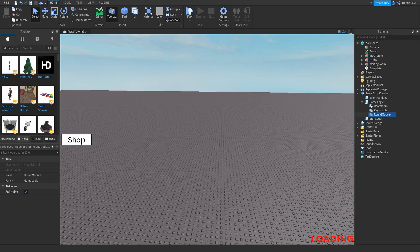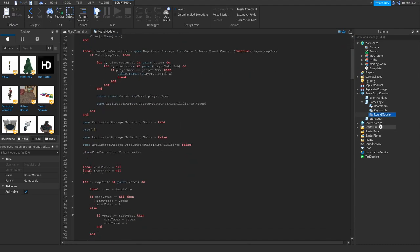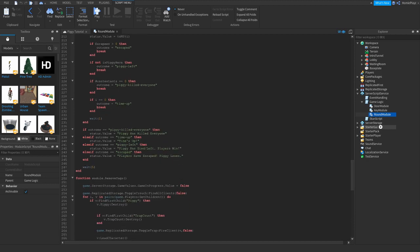Now everyone has been asking how do you change 'piggy has woken up' and 'piggy is killed.' Go to line 238 and change piggy's kill down to whatever you want.